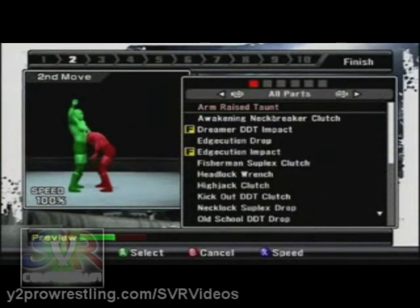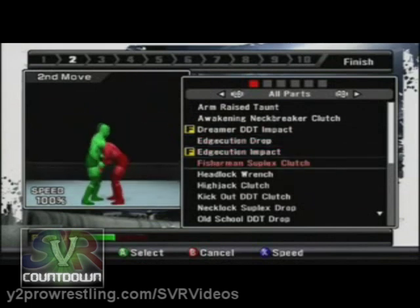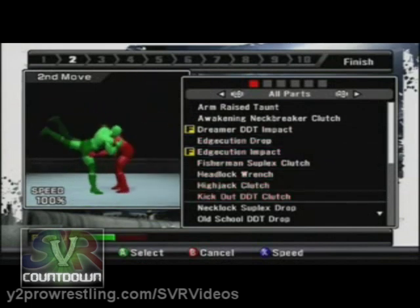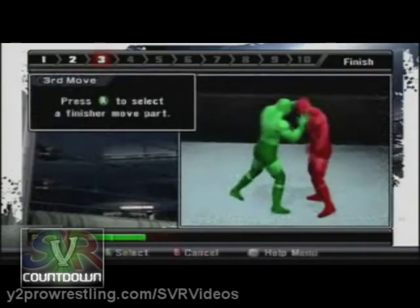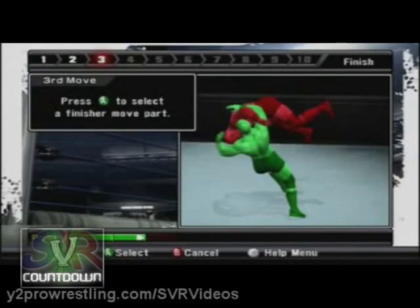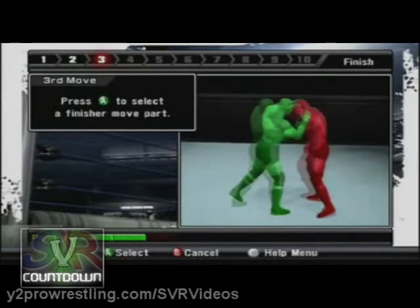What this allows you to do is go ahead and string together different animations to form your own finishing move. I'm scrolling through over 500 animations in the game and choosing which ones I want to include in my finisher. On the interface you can string up to 10 parts to your move — anything from taunts, to holds, to moves — anything you want you can go ahead and slide in here.